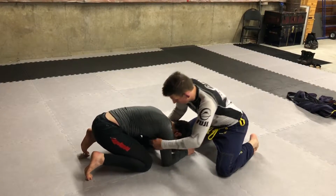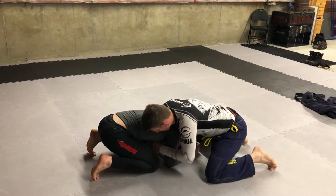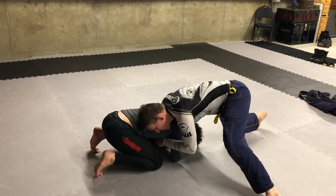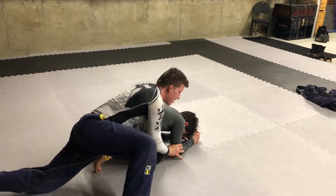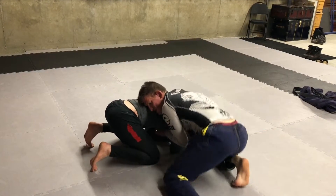Dart choke from the front headlock. We end up in this situation where my right arm is over his shoulder, left hand is underneath his arm, and I go palm to palm. Normally from here we talk about swarming to the back and attacking from here, but my dart choke is on now, so I'm gonna move myself to this side.